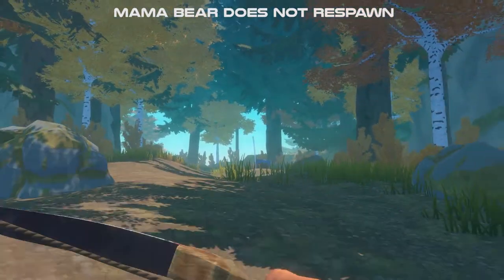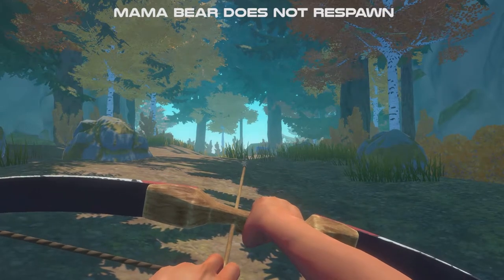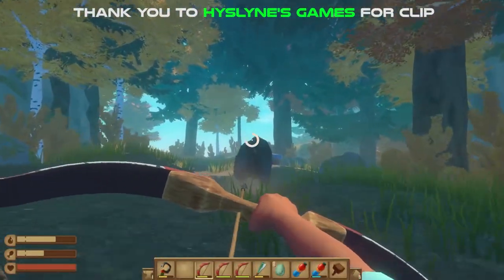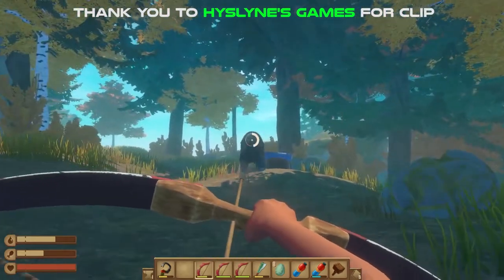So it's as simple as shooting Mama Bear, then running behind this line, then going and shooting Mama Bear, then running behind this line. Just keep doing that until she finally dies.